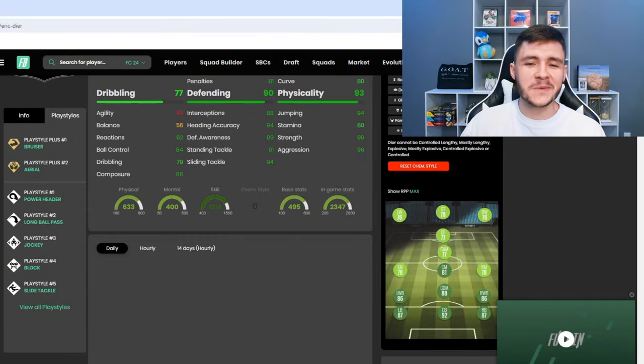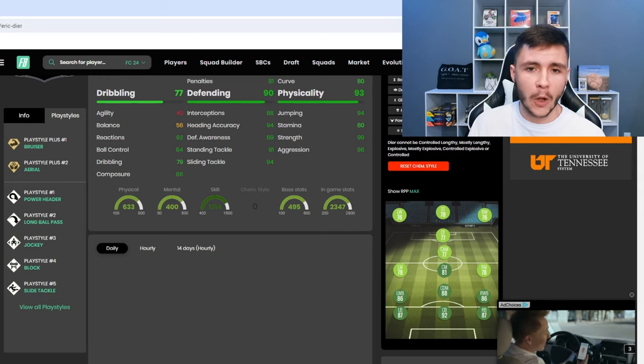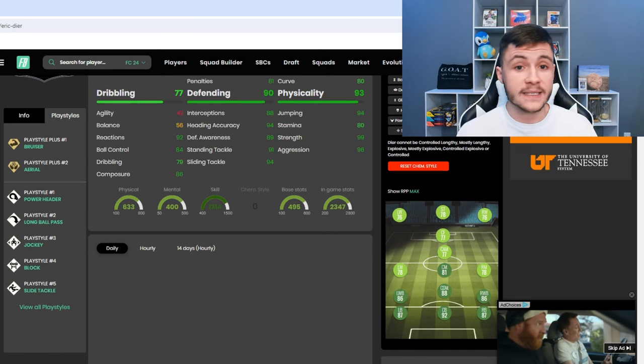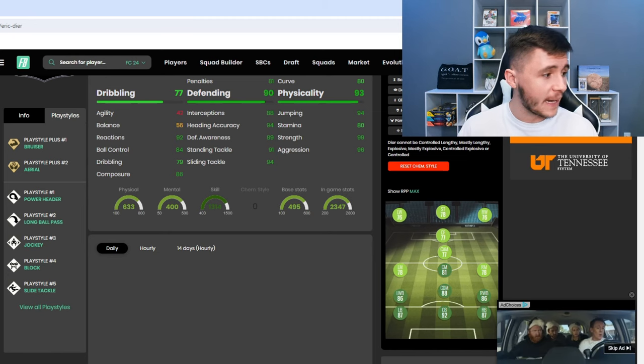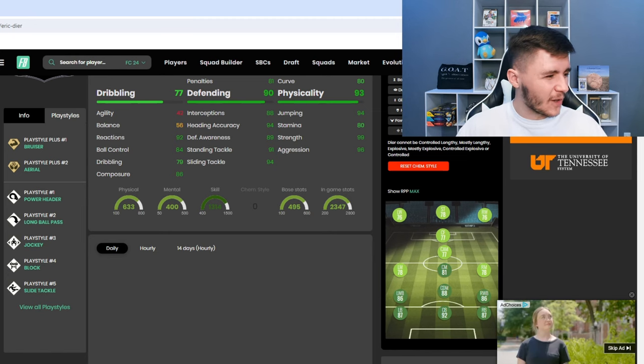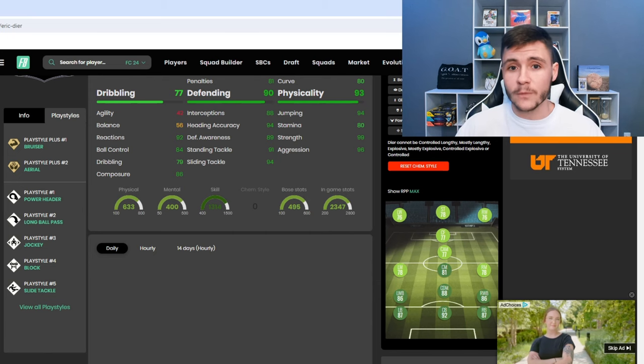Jumping over to Footbill, we can see that Dyer has seven different play styles. He has the bruiser and aerial play style plus — in my personal opinion, both of those are very effective for a center back. He also has power header, long ball pass, jockey, block, and slide tackle. Out of all the play styles, the slide tackle is probably the only one that isn't really effective in-game; all the others are very useful.